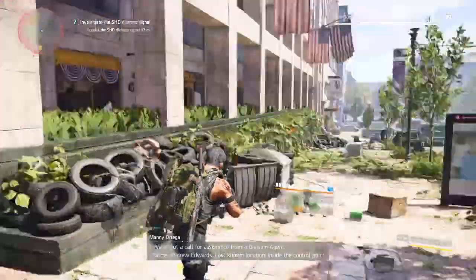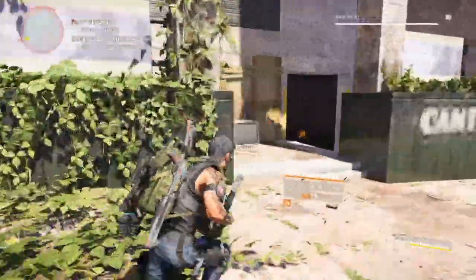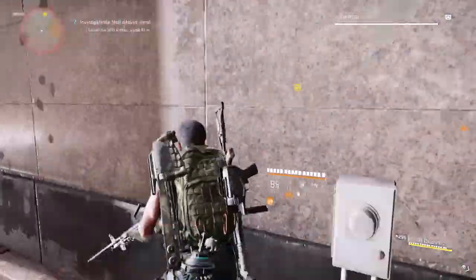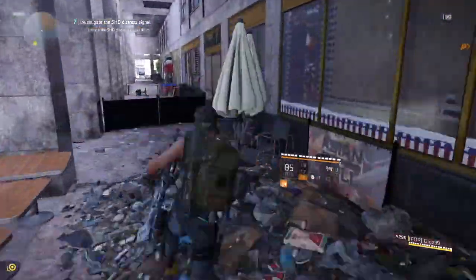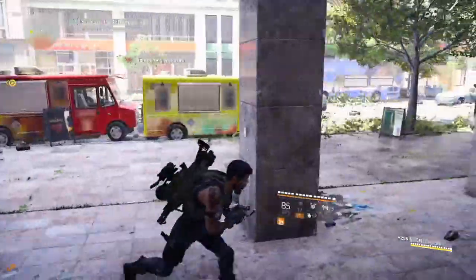Get yourself to the southwest corner of that building and follow it round. I had a waypoint to go in this entrance but it's actually the wrong way, so come back out and turn right, then curve around to the right, vault over a couple of things, and you'll head down the escalators on your right hand side.